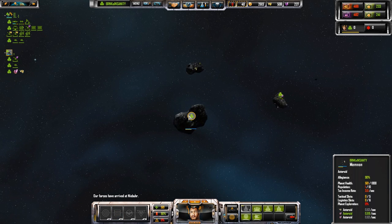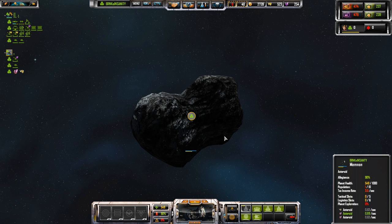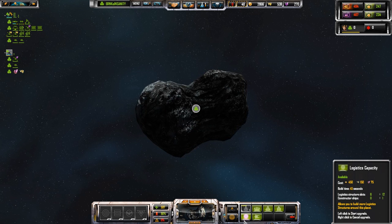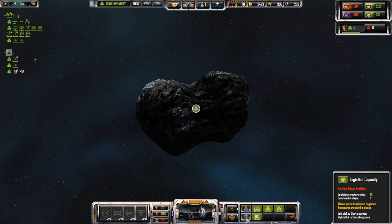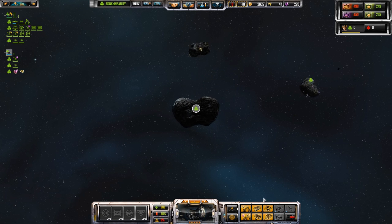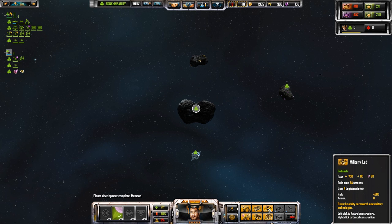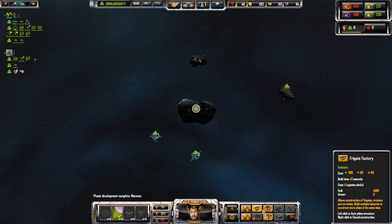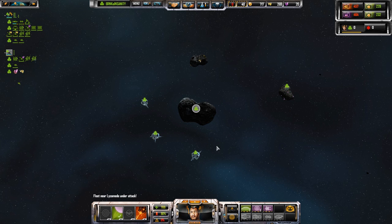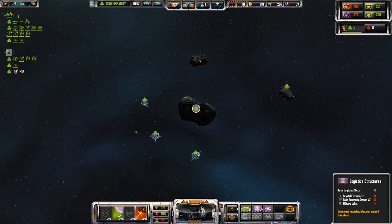Let's go ahead and upgrade the people. That is another tip I really appreciated from you guys — if you don't upgrade the civilian infrastructure, the planet is actually costing you credits every tick to maintain. So we're going to go ahead and upgrade logistics and civilian infrastructure. And then we're going to drop another civic research station, because yes — we need more structures.